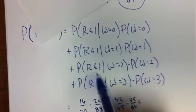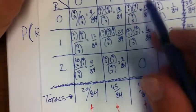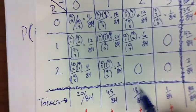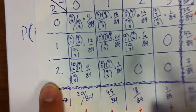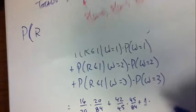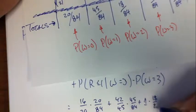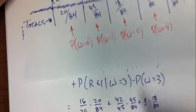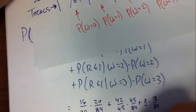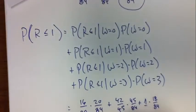Given white equals 2, the chance that red is less than or equal to 1 is 1, because it's 6 plus 12 = 18 out of 18 — there's no way to get 2 red balls if you get 2 white balls, so it's 100%. That's 1 times the chance that w=2, which is 18/84. And the chance that red ≤ 1 given white equals 3 is also 1, times the chance that white equals 3, which is 1/84. It all comes out to be 77 over 84.